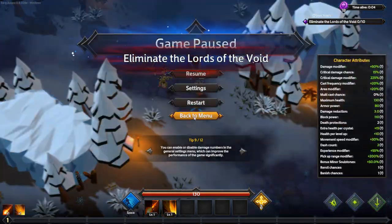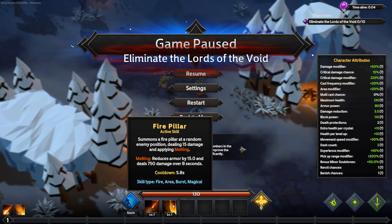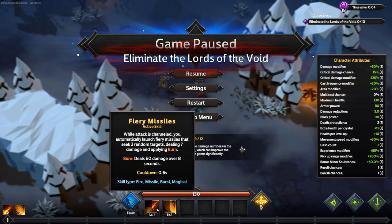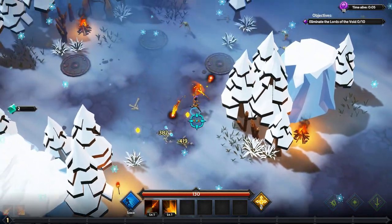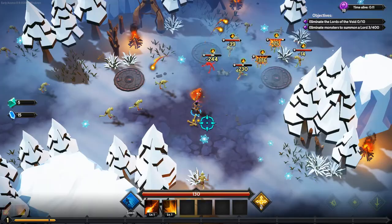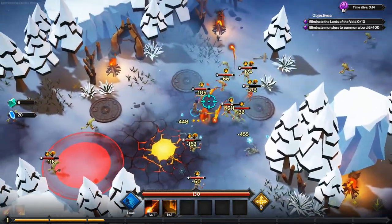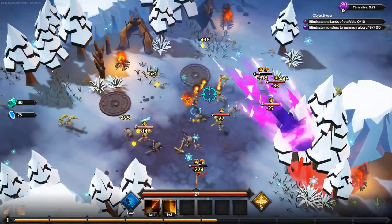I start off with two abilities: Fiery Missiles, a channeled ability launching three fiery missiles that apply burn dealing 60 damage over 8 seconds, and Fire Pillars, an AOE that deals damage, reduces armor, and deals damage over time. We're looking at high damage over time — but that's actually not the focus today. I picked this character for the high experience gain. There already seem to be a lot more enemies than in my very first video.